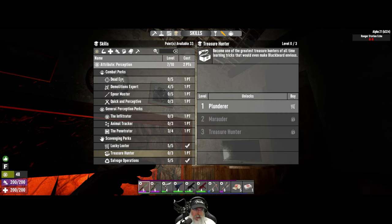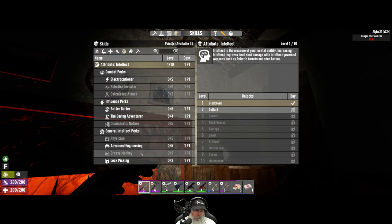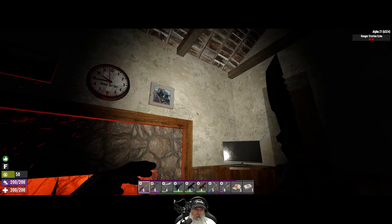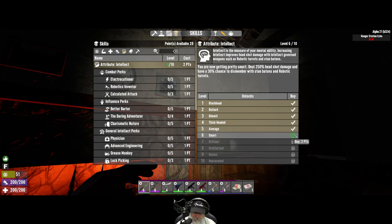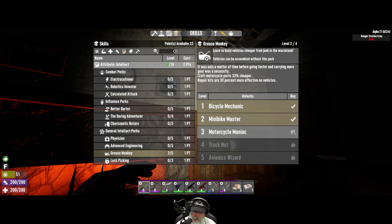That still leaves us 33 points to spend. Let's put at least one point into Deadeye and get that up higher eventually. We really need to get Grease Monkey back up in Intellect so we can keep getting vehicle magazines and eventually get to the really good vehicles. Grease Monkey requires Intellect Level 8. Since we wear our nerdy glasses frequently we get an effective extra point, so if we take Intellect to 7 we have an effective 8, which means we can bring Grease Monkey up to 4. We definitely want Physician but only up to 3 because I screwed that point up last time.